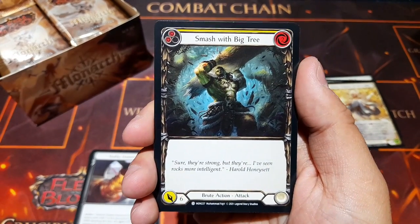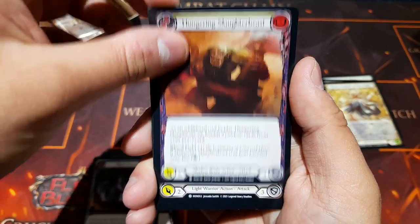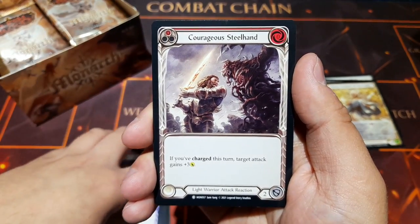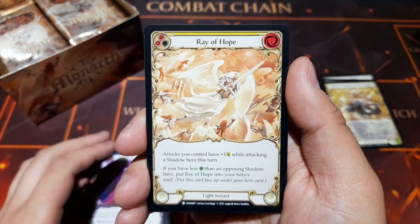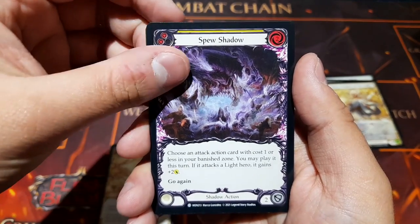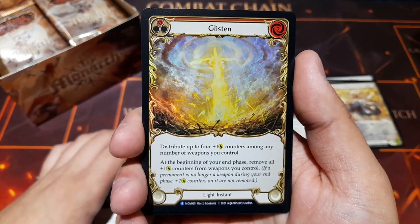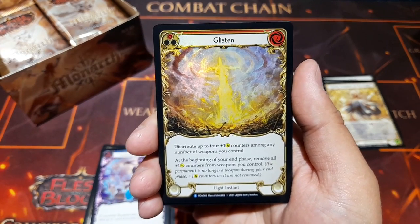We have Smash With Big Tree — a brute action, straight up six damage. Rifted Torment again, Hungering Slaughter Beast, Express Lightning, and Enigma Chimera — two cost, Phantasm, eight damage. Courageous Steel Hand, Ghostly Visit — a very pretty card — Ray of Hope, which has the cover art for the box. Then Spew Shadow, Surging Militia, Lunatide Plunderer, and a beautiful glistening rare foil: distribute up to four plus-one counters among any number of weapons you control; at end phase, remove all plus-one counters from weapons.